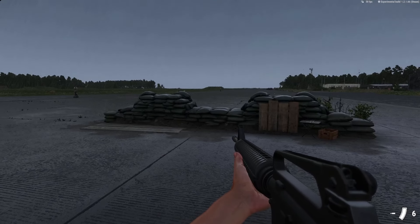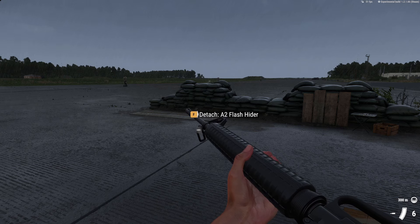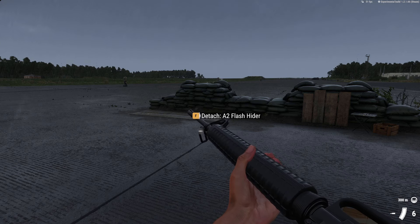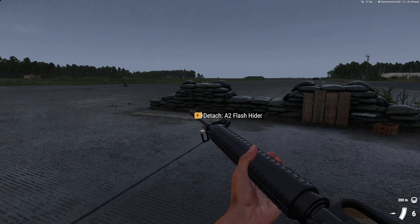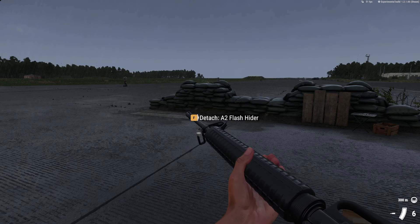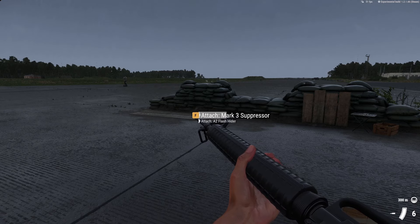The first thing is if you want to mount it, you have to go to examination mode, go to the end of the barrel. Here's the other new thing — you can now detach the flash hider that's already on the weapon. In previous game versions that was a fixed item you couldn't detach. I'm going to remove it and attach the suppressor.